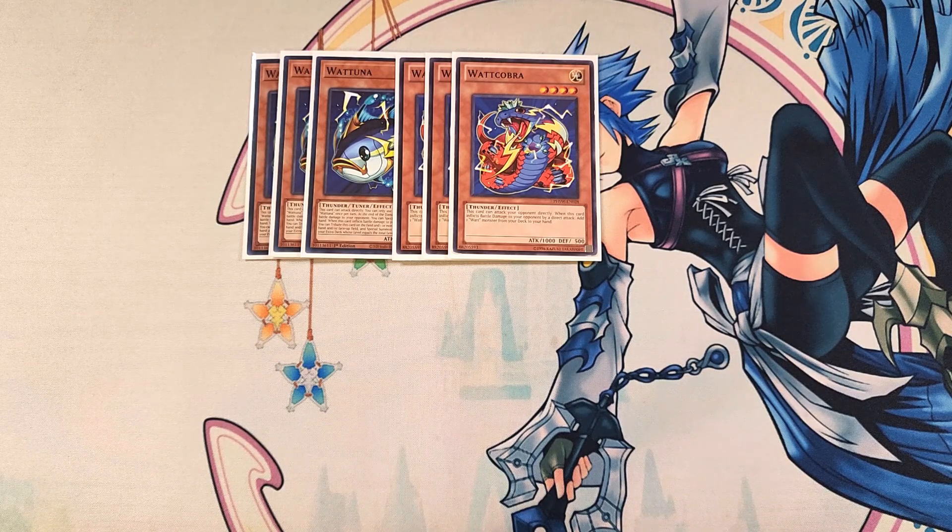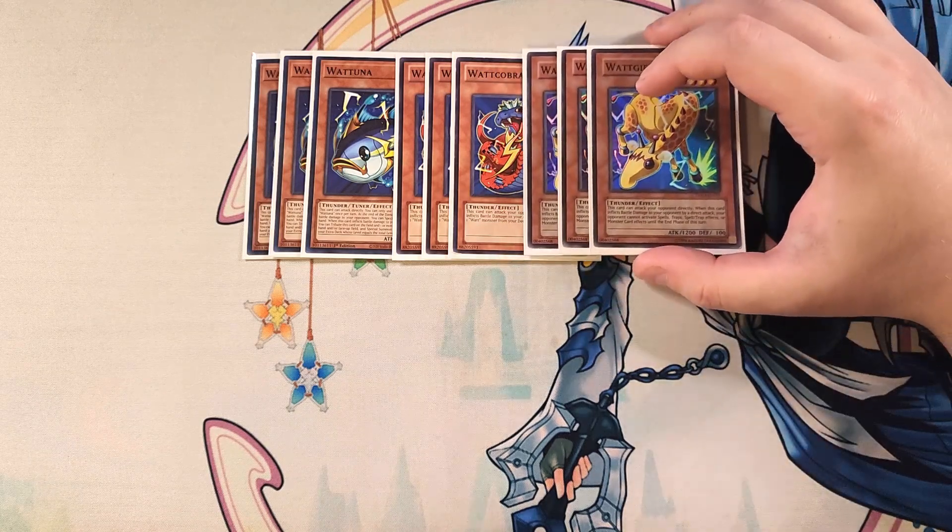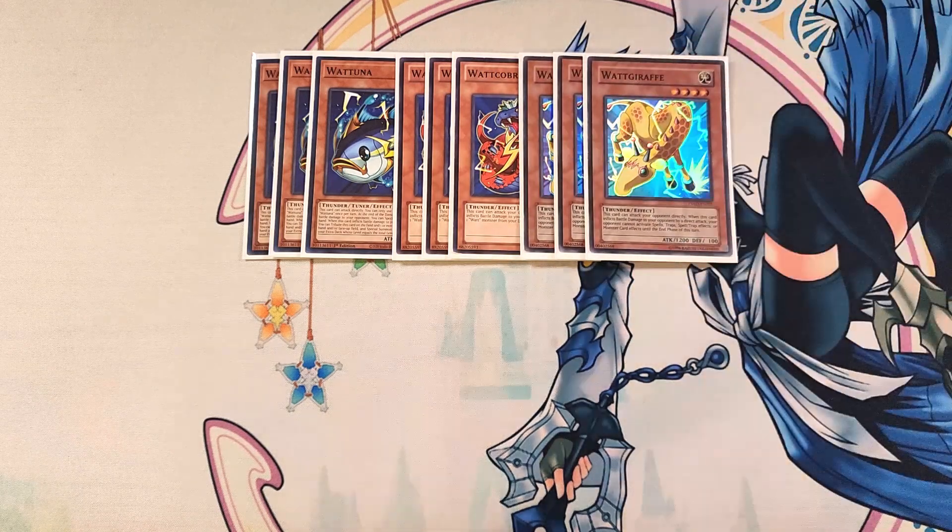We then play three copies of Watt Giraffe. Watt Giraffe is a definite three-of in the build as well, because this card has the ability to attack your opponent's life points directly, and when it inflicts battle damage by a direct attack, your opponent cannot activate spells, traps, or monster effects until the end of this turn, which is a great ability.